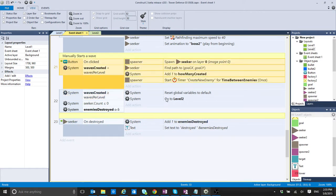In the previous video I showed how to start a wave manually, and then I showed that if we're going to have, say, two waves per level, I can figure out when I'm creating a new wave and then determine when to go to the next level.